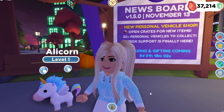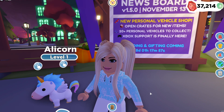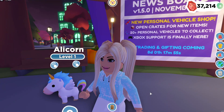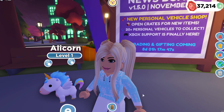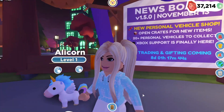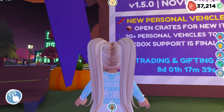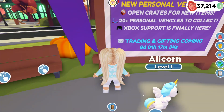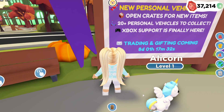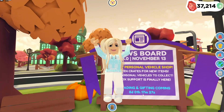As you can see behind me, we get the new personal vehicle shop. We have new crates we can open with items inside, and 20 personal vehicles — I cannot wait because right now we only have our witch's broom. And Xbox support, so if you're on an Xbox, you can now play Overlook Bay. Oh yeah, and major spoiler: trading and gifting is coming next week! Put that on your calendars — I will be here for that update and I will make sure to cover all of the juicy details.